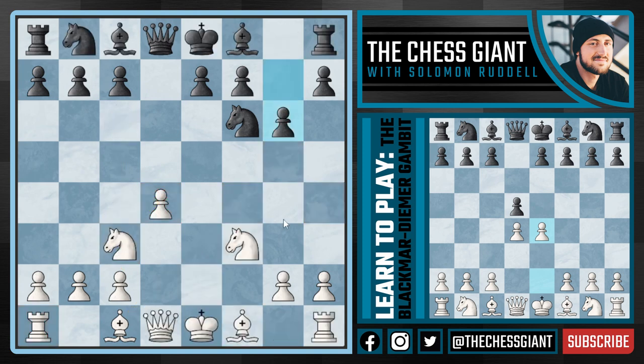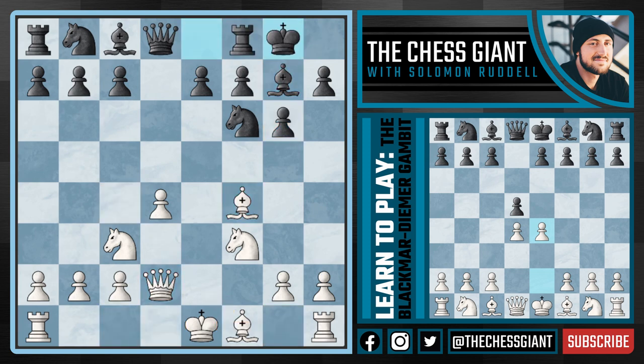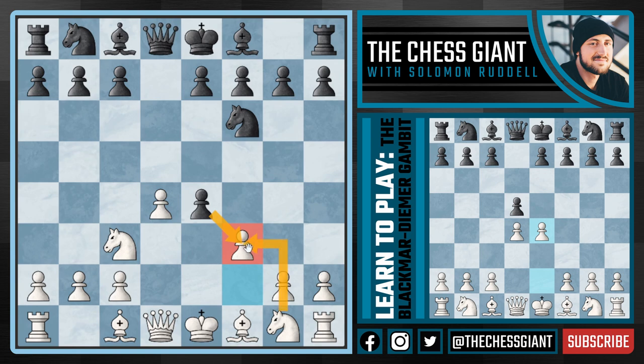Going back to the position following E takes F3 and Knight takes F3 — if Black continues with G6 and Bishop G7, most players prefer Bishop C4 and castling Kingside, but there's another option: castling Queenside if you prefer that. There's absolutely nothing wrong with playing Bishop G5 or Bishop F4 right now, continuing with Queen D2, castling Queenside — and White still has a big edge in development and a very active game.